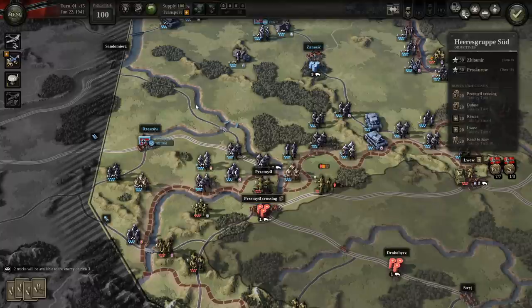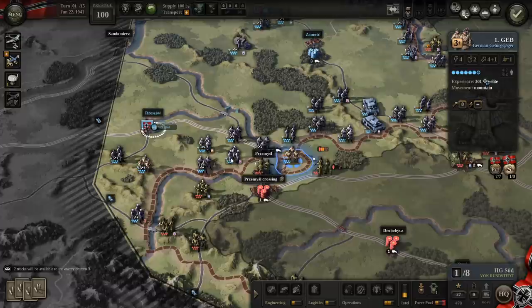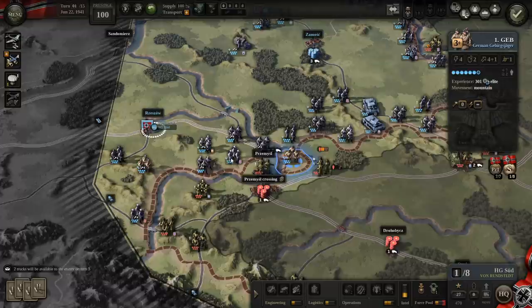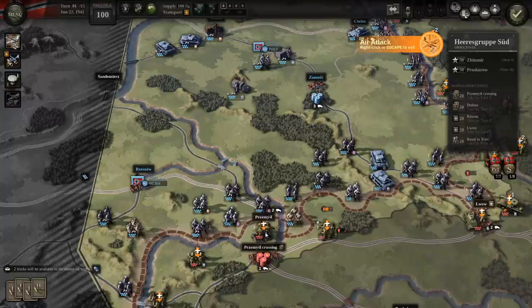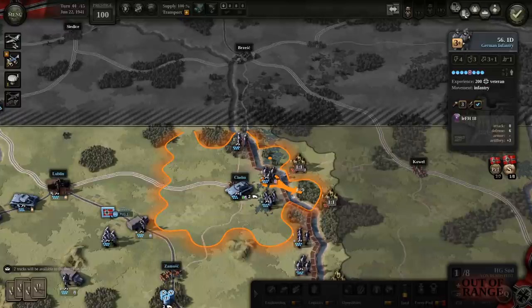So far, and I'm really early on, I enjoy this more than Blitzkrieg. Blitzkrieg was a little bit too sloggy, and so far this feels a little bit more freewheeling — it feels a little more like it should, if that makes sense. That town's already turned into rubble, so let's go ahead and bomb this just to try and have some success attacking here. Before I decide what to do there, let's attack across the bridge.